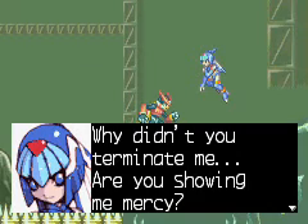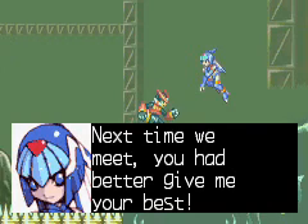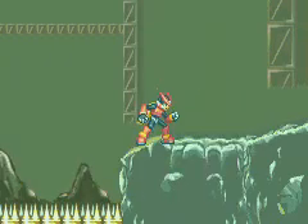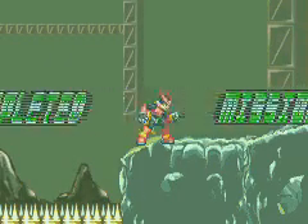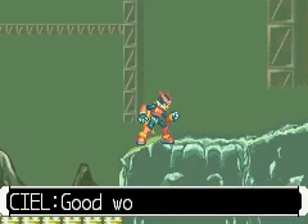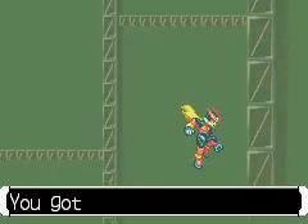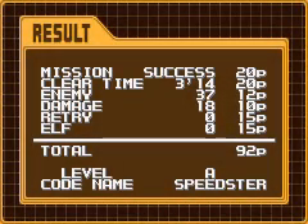After the fight, Leviathan asks: 'Why didn't you terminate me? Are you showing mercy?' Hell no. 'How rude — I told you not to hold anything back. Next time we meet, you had better give me your best.' Is everyone in this army on some kind of death wish? Good work, Zero — and we get another side rail for our trouble, even though you couldn't really see it because it was off screen.